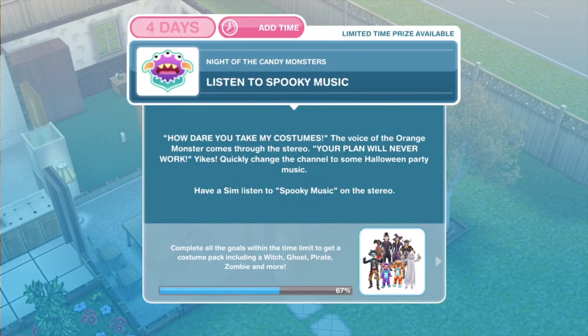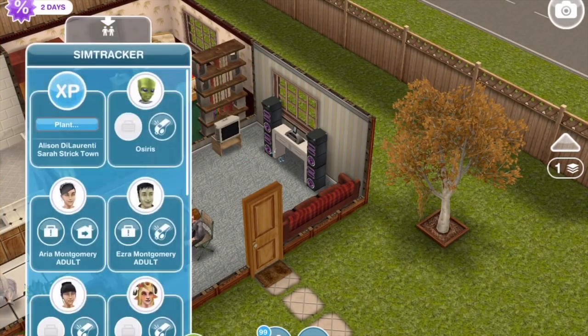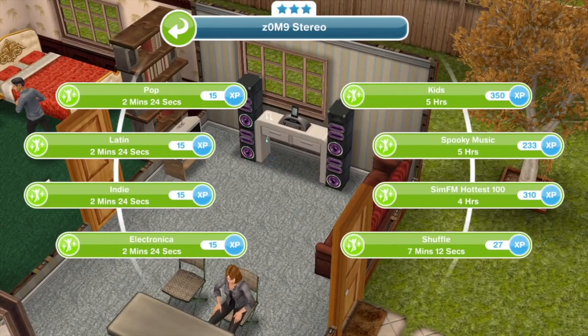Now we need to listen to spooky music, of course. The voice of the orange monster comes through the stereo: 'How dare you take my costumes? Your plan will never work.' Quickly change the channel to some Halloween party music. Have a sim listen to spooky music on the stereo. I'm going to bring over one of our spooky sims - click on the stereo and listen to spooky music for five hours.